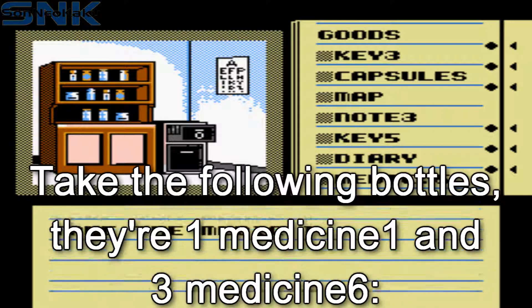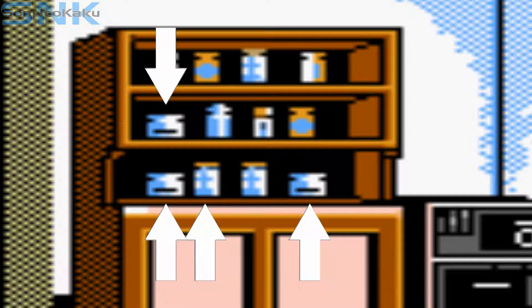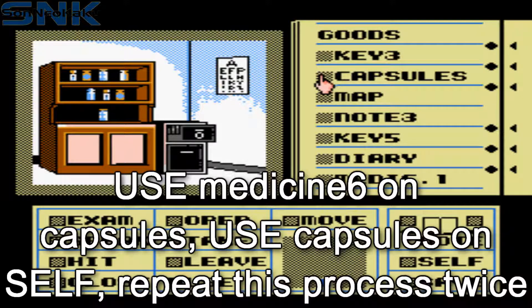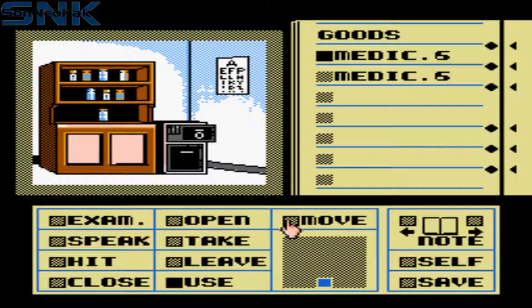Now take medicine one and medicine six. Use medicine six on the capsules and use the capsule on yourself by selecting use, capsules and self above the save option. Do this a total of three times.